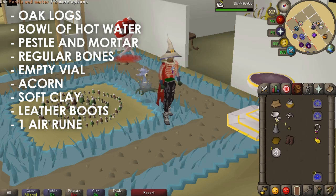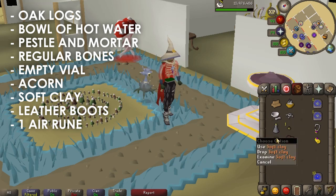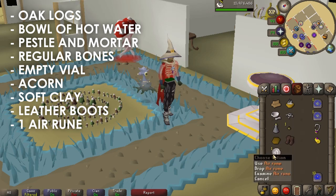one oak log, a bowl of hot water, a pestle and mortar, regular bones, a vial, an acorn, a soft clay, leather boots, and an air rune.